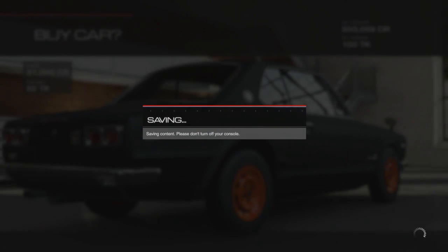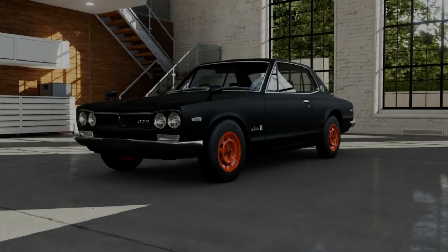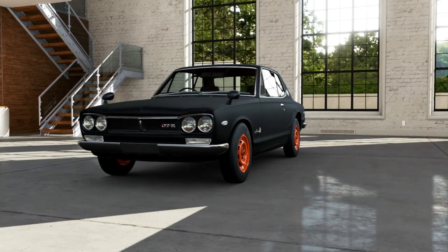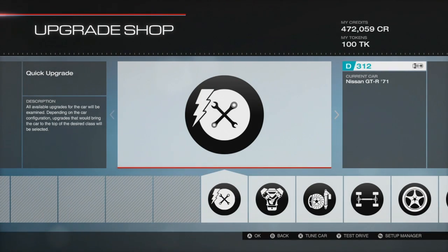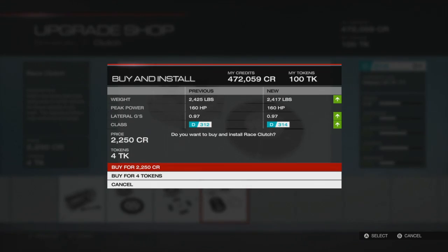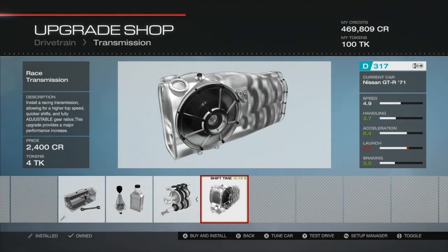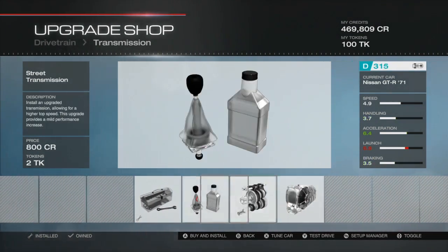Always have last-second thoughts of should I or shouldn't I. This is your 1971 Nissan Skyline GTR. So we have to be D400 if I'm not mistaken. We're at D312, so there's a little bit of room for modification here. Let's start with the drivetrain, then transmission — no, it messes up my launch. I like launches.